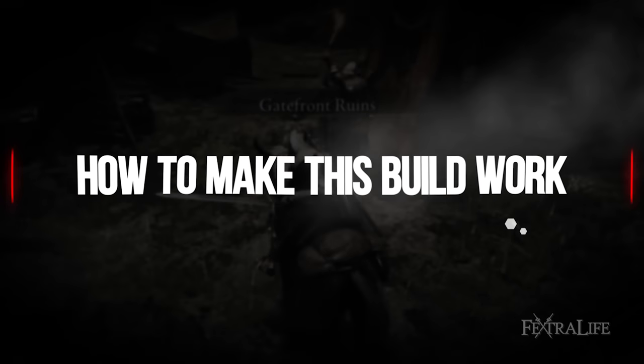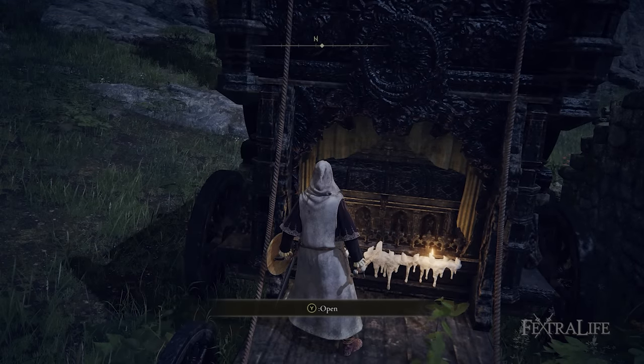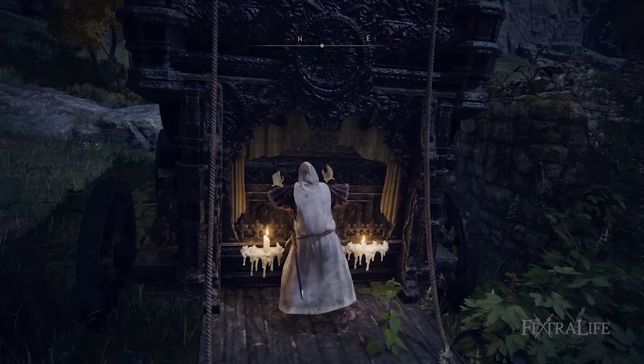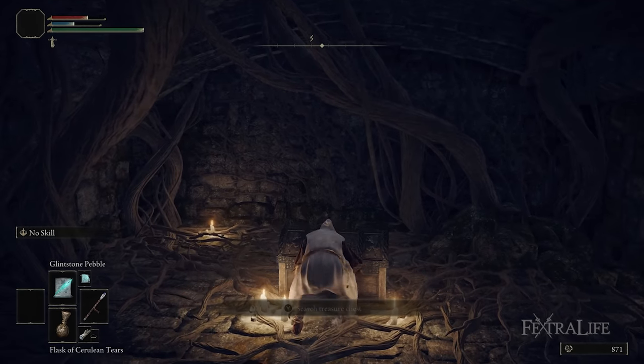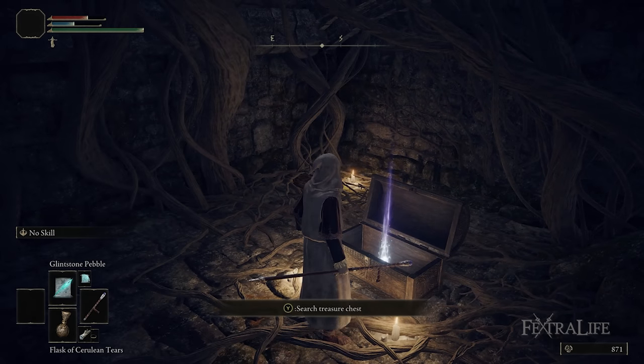Once you begin the game, the first thing you're going to want to do is go pick up the Lordsworn's Greatsword. This is in the Gatefront Ruins — it's in the chest on the back of a carriage. Make sure you also grab the whetstone in the ruins down the steps, so you can put an Ash of War on it if you want.